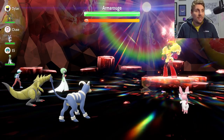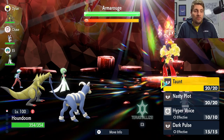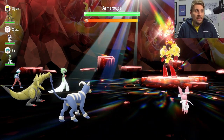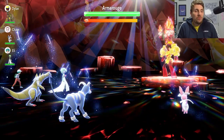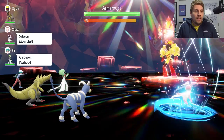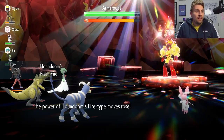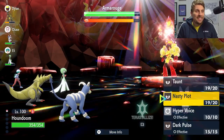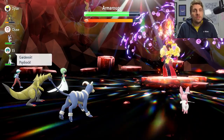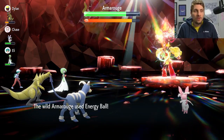These are just five star Tera Raids, so they won't be as difficult as the seven star raids we normally cover. We'll use Taunt because Armarouge can use Calm Mind, which we don't want getting out of control, then go for Nasty Plots and start dealing damage. The Flash Fire on Houndoom is so useful here, and its Dark typing gives immunity to Psychic and resistance to Ghost — great against Ceruledge too.